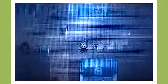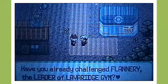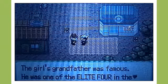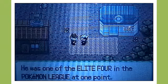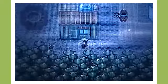Let's explore Fallarbor Town. You have your Pokemon Center there and there's your Pokemart. Have you already challenged Flannery, the leader of Lava Ridge Gym? The girl's grandfather was famous — he was one of the Elite Four in the Pokemon League at one point. That's the next Gym Leader that we'll be facing, but not here.